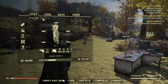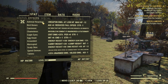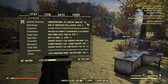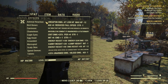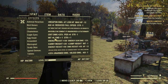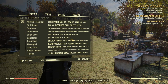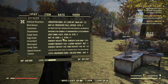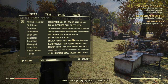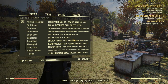Next, let's look at mutations. You can have whatever mutations you want, but two of them are very important. Adrenal Reaction, because you want to kill enemies really quickly — it gives you plus 50 damage when your HP is at 20 or below. Next, you want Egg Head because it boosts your intelligence by plus six, and with Class Freak the negative effects are minimal: just minus one strength and minus one endurance. Even if you are running a melee build, the one strength loss is not a problem because you're using unyielding armor anyway — intelligence and strength are just a bonus.